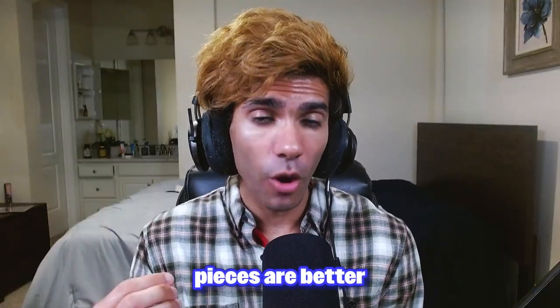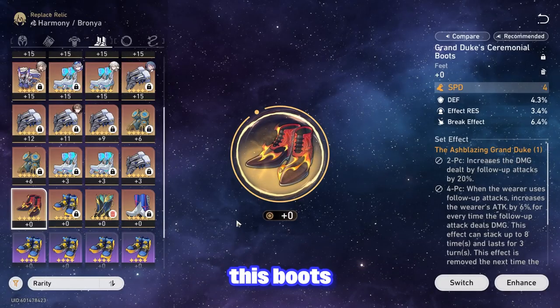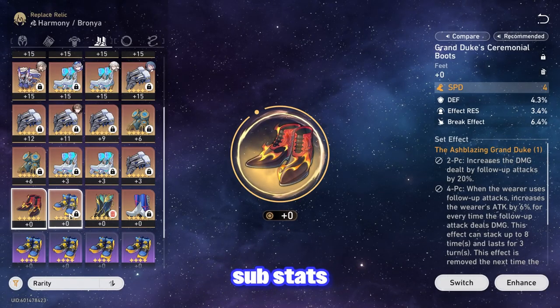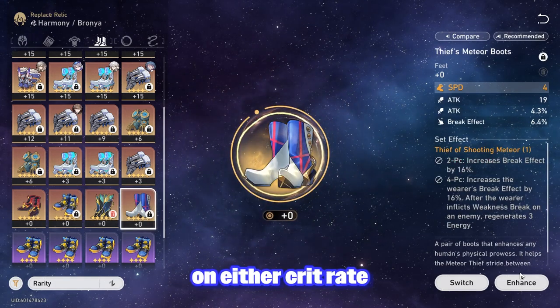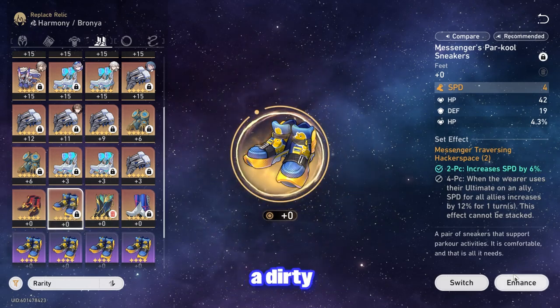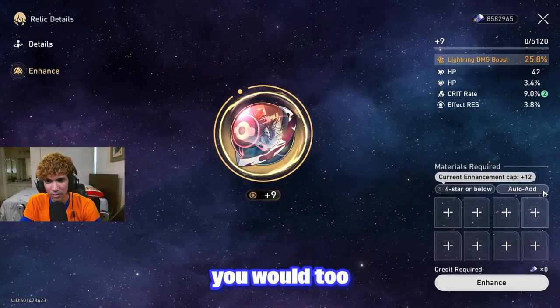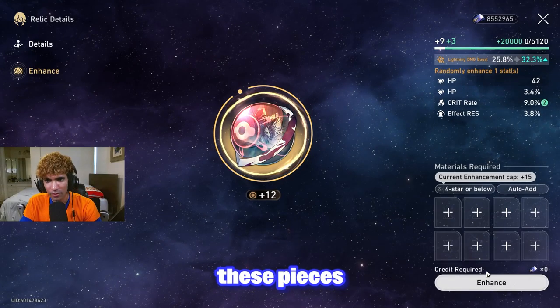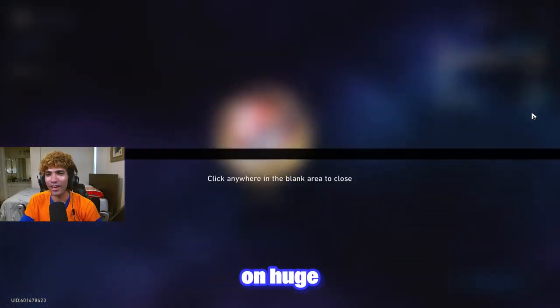Tip number three: three-stat pieces are better than you think, but not for the reason you think. When you look at this boot, you may see some pretty decent substats for a support. I look at it differently — all it would take is one roll into either crit rate or crit damage and you now have the potential for a 30 crit value speed boot. If you are not enhancing pieces with three substats that have great main stats, you are missing out on huge potential.